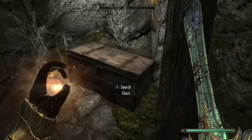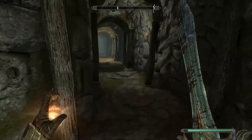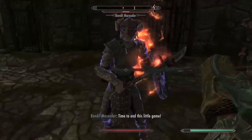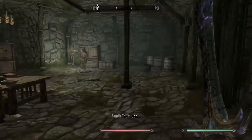A chest — don't mind if I do. 65 gold, worth it. In terms of gold, we have 91,000. Not a ton, but we do have some. Time to end this. The reason I'm fighting all these guys instead of skipping them is because I'm trying to get my one-handed skill up.